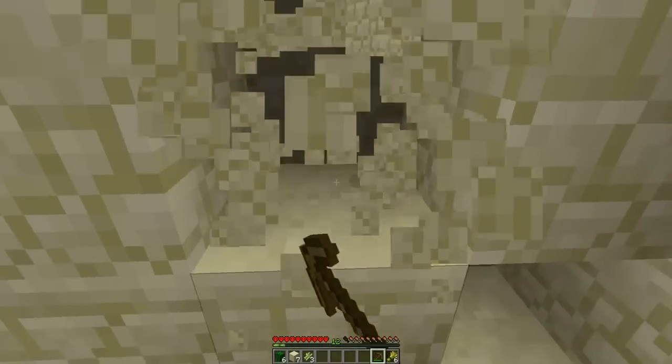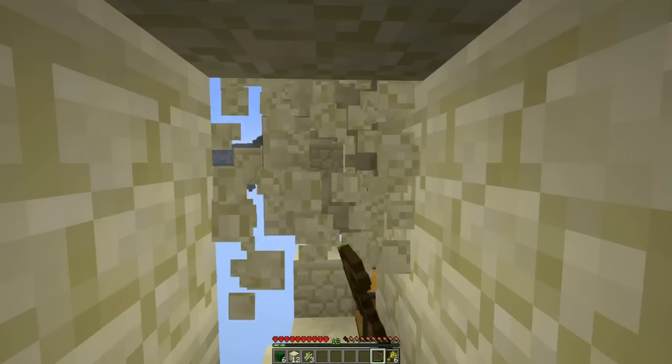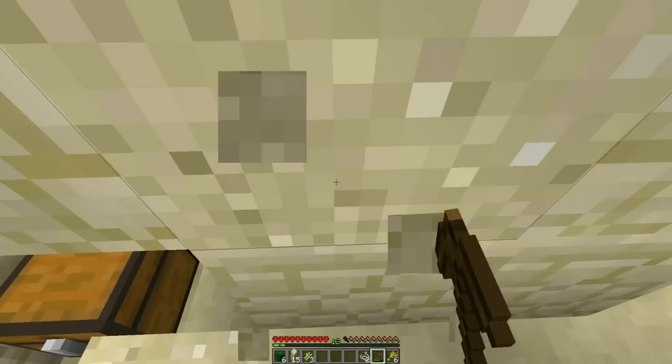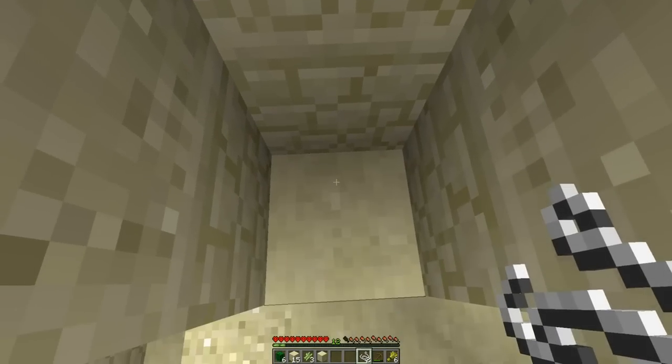There's sand there. Dig here. It's probably right. Oh, string — lovely. I wanted an enderpearl but whatever. Okay, this way. And we're going to totally destroy this island, it looks like.